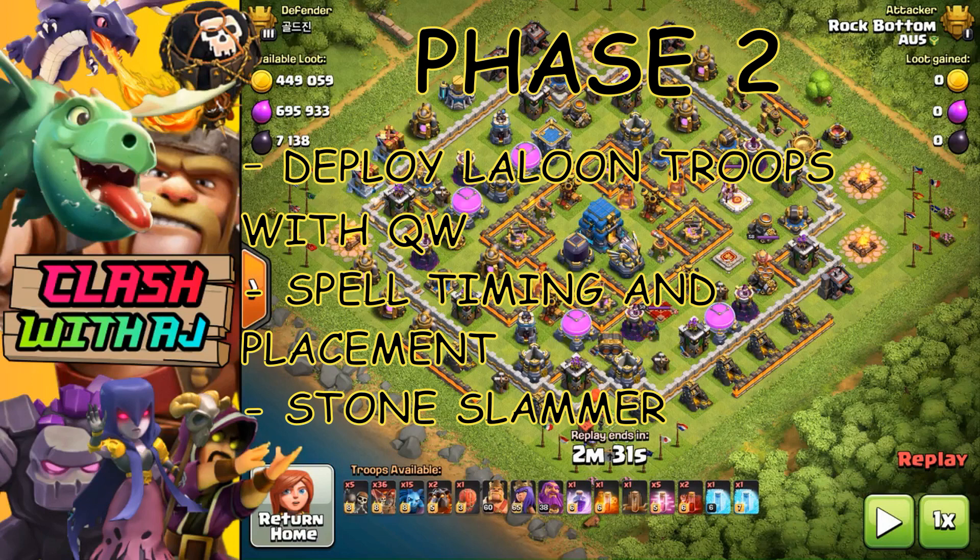I also bring two Skeleton spells. If in phase one you haven't been able to take down the enemy Queen, this is when you drop the Skeleton spells. You have to be really careful of where you place them, because the Queen can jump from compartment to compartment. If you hit the Rage of the Skeleton spells, it takes out the enemy Queen quicker while she's distracted shooting at the Balloons from above.